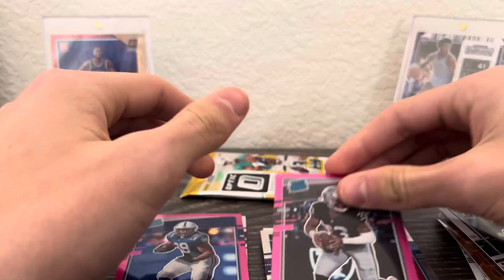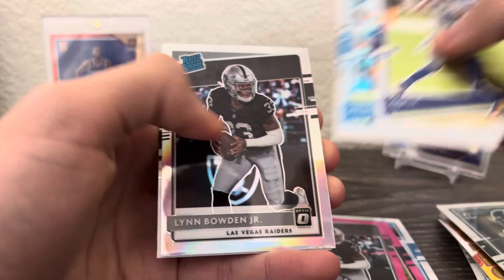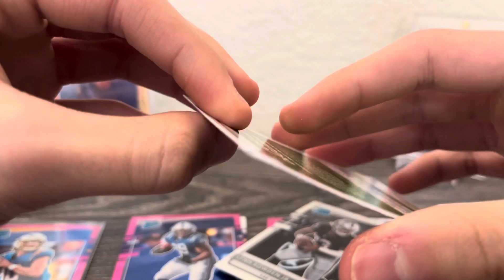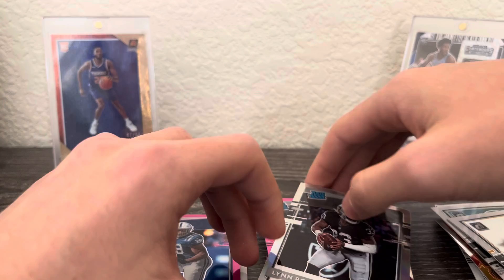All right, last pack of the break, let's see what we can get. We got Cooper Kupp, Christian McCaffrey. Maybe this is the Lynn Bowden box — and Josiah Deguara. Okay, what is that? The card is like — look at that. If this was a good card I'd be very upset, but it's not, so — no offense to that guy, I'm a Packers fan so I like him. Yeah, so that was the Lynn Bowden box apparently, but that's gonna be it for opening today.